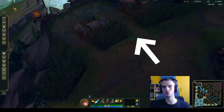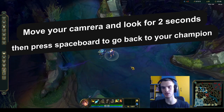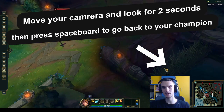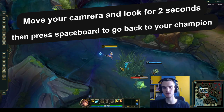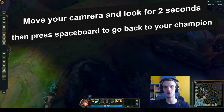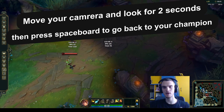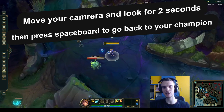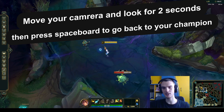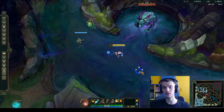So it looks like this: I go to one Dummy, I move my camera to top lane. After I'm looking there for about two seconds, I press spacebar. Then once I'm there, I go to the other Dummy, look at mid lane, press spacebar, and we just go from there. The practice has to look like this — you look here, move your camera, spacebar, then go to the other one, move your camera, spacebar. It's really important to hover for two seconds.